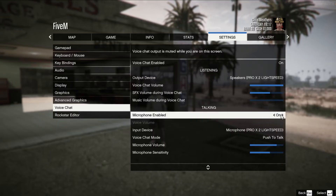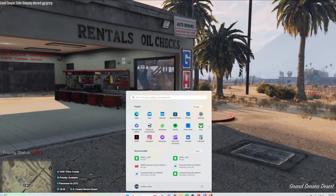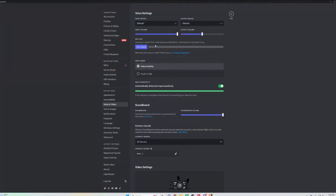However, if it doesn't fix your issue, you may just need to reboot. Or more especially, go in here, open up your Discord, and you can actually come into Discord and check your microphone levels there.